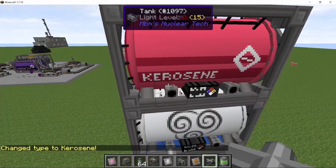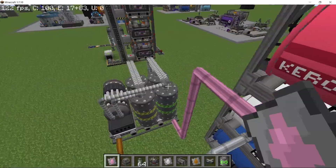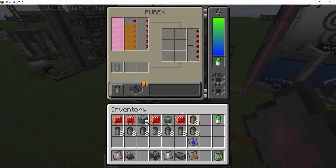With the pipes connected, that's nitric acid sorted, and the second input is kerosene. Once those two are filled — that's one-third to two-thirds of the automation done — the last thing required is placing the depleted shirbidium fuel, and with that the process begins. It works at a pretty decent speed and gives us beryllium, plutonium, and nuclear waste.